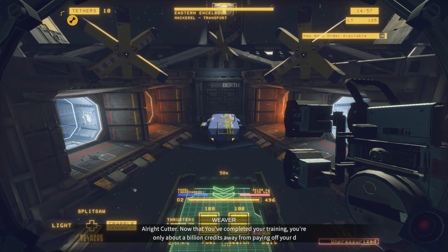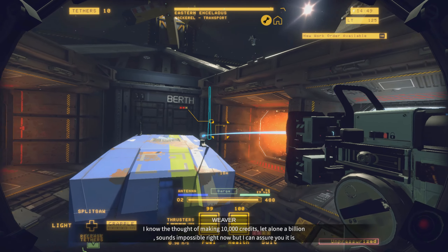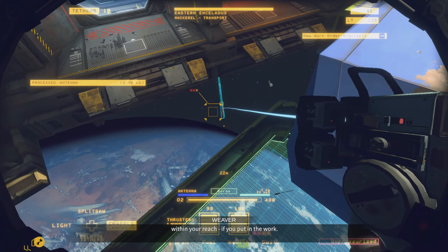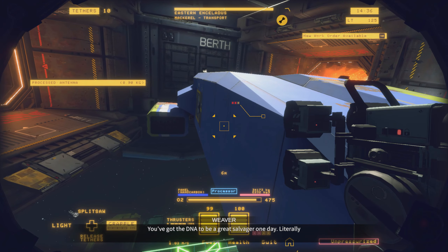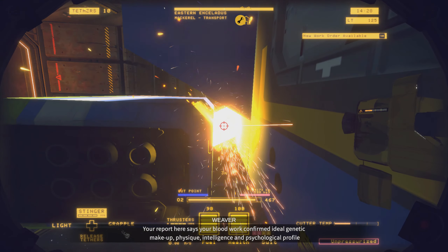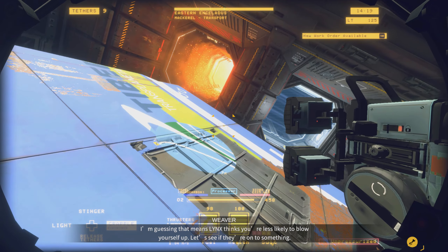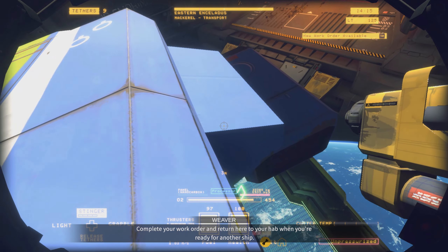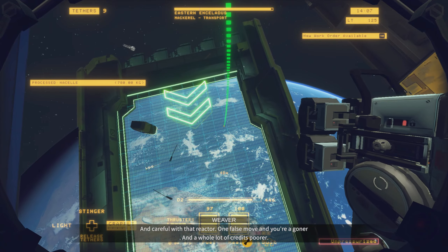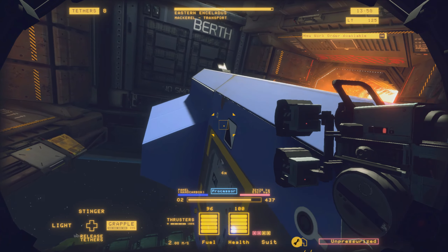All right, cutter, now that you've completed your training you're only about a billion credits away from paying off your debt to Lynx. I know the thought of making 10,000 credits, let alone a billion, sounds impossible right now, but I can assure you it is within your reach if you put in the work. You've got the DNA to be a great salvager one day — literally. Your report here says your blood work confirmed ideal genetic makeup, physique, intelligence, and psychological profile for the position of Shipbreaker. I'm guessing that means Lynx thinks you're less likely to blow yourself up. Let's see if they're on to something. Complete your work order and return to your hab when you're ready for another ship. And careful with that reactor — one false movement and you're done. And a whole lot of credits poorer. Good luck, cutter. Weaver out. That's funny — not only am I dead but it's going to cost me money.